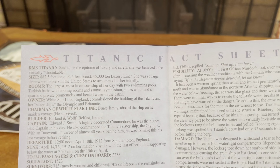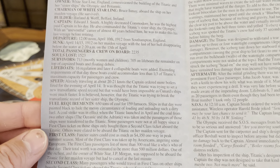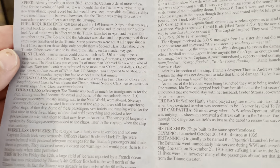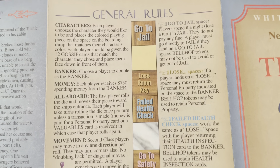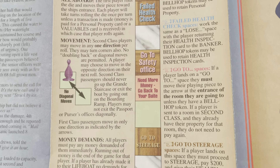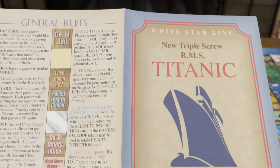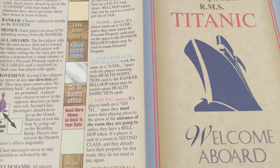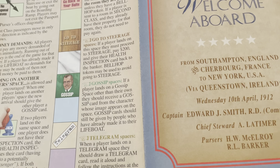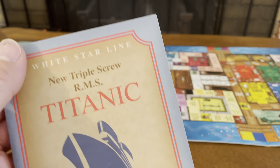On the other side of the pamphlet, you have a fact sheet about the Titanic itself, which is a very cool add-on. The general rules of play cover characters, bankers, money, all aboard, movement, money demands, landing on another player's space, health inspection, going to jail, lose spaces, failed health check, go-to spaces, go to steerage, gossip spaces, and telegram spaces. Nice pamphlet, well done.